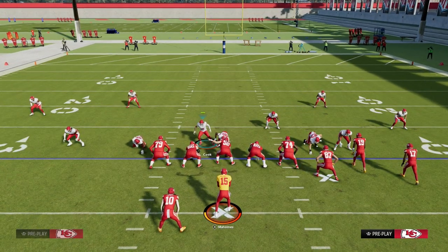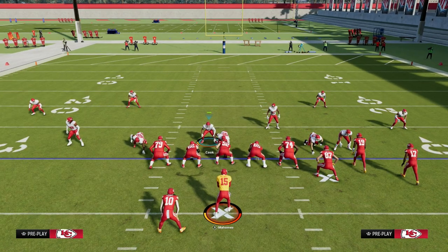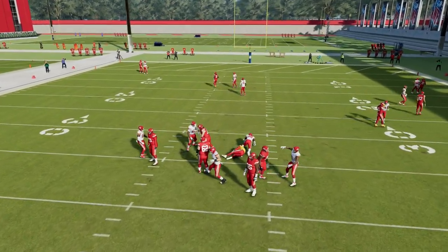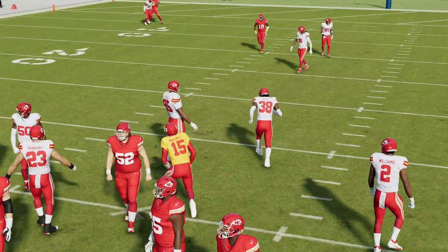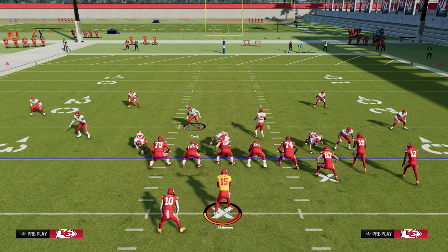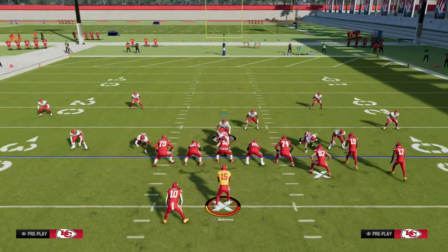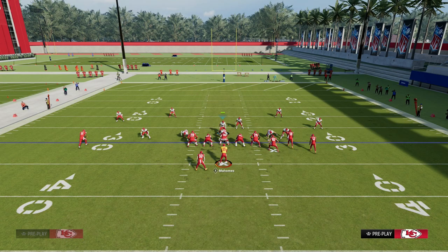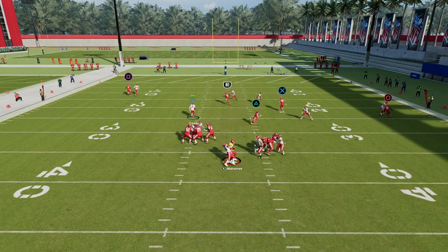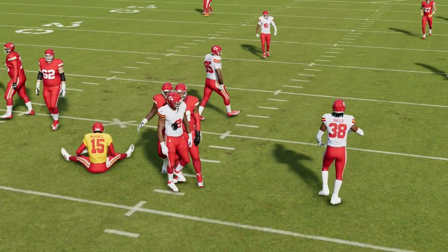Just by spreading your line, sometimes it will go ahead and press that cornerback on the left side for you. The reason that's helpful is if we can get that guy pressed, then we don't have to press manually. Pressed man-to-man is not as good this year as off-coverage man-to-man is. The loop pressure is really the glitchy pressure that can make this an absolute incredible defense.